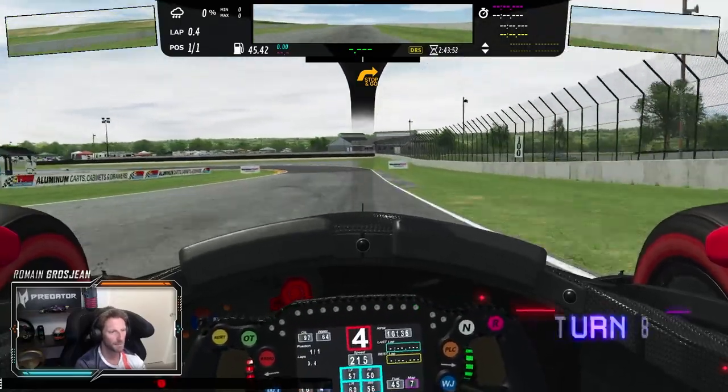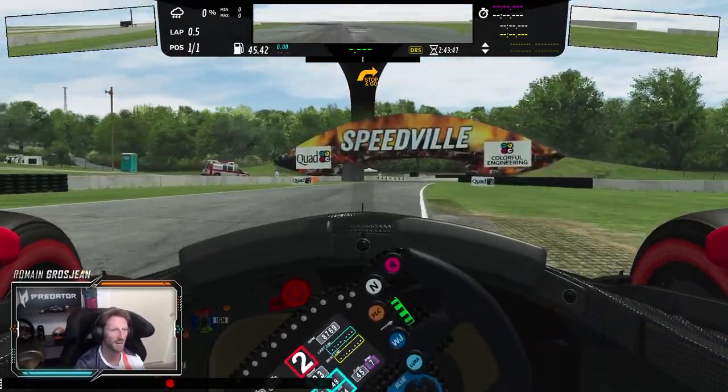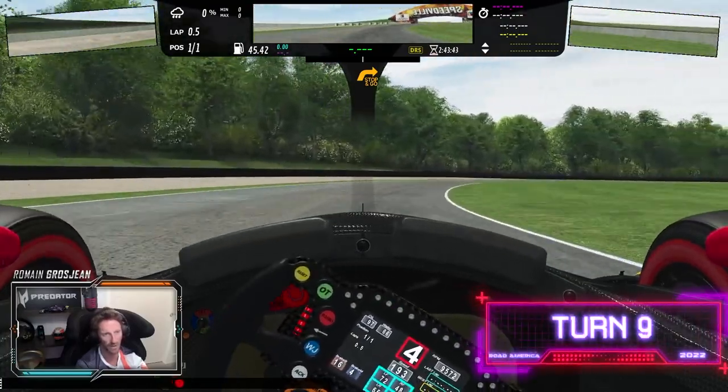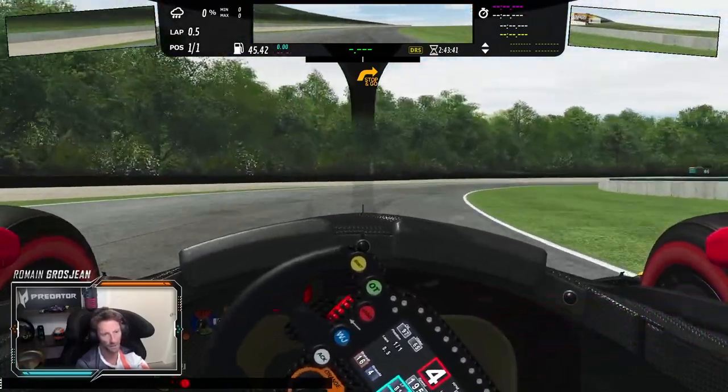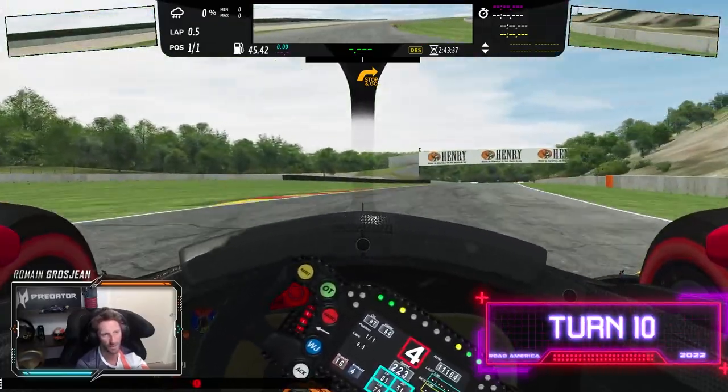Big braking here. A few possibilities — use the inside curb. I don't really like using the outside curb, but you can. And then that's the corner called the Carousel. You do want to stay on the inside. There's no real grip on the outside, there's no point opening the corner there.